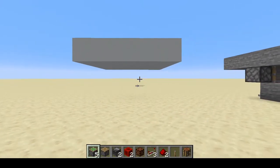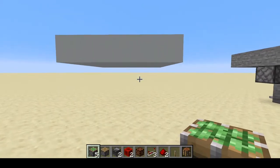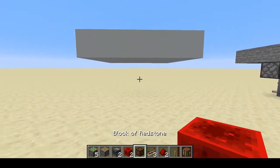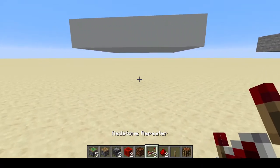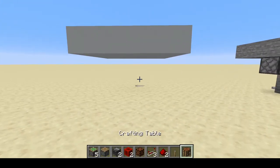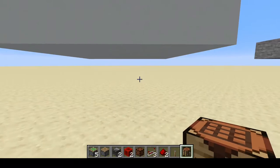To build this more complicated contraption, you're going to need five sticky pistons, one regular piston, two observers, two redstone blocks, a redstone lamp, three redstone repeaters, two redstone dust, one lever, and of course the crafting table.